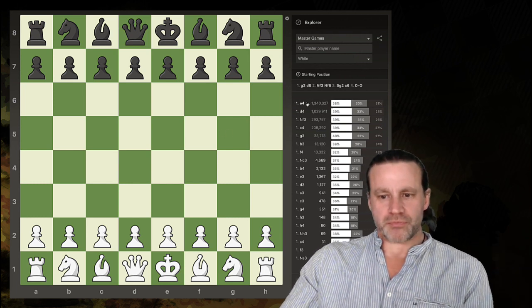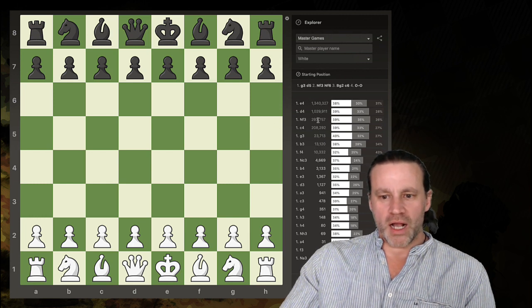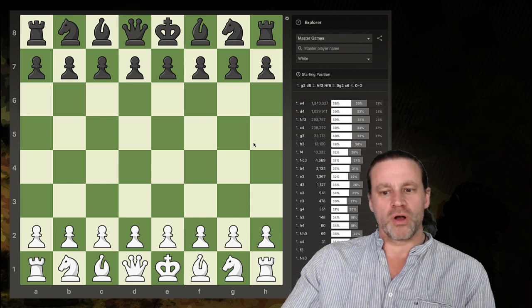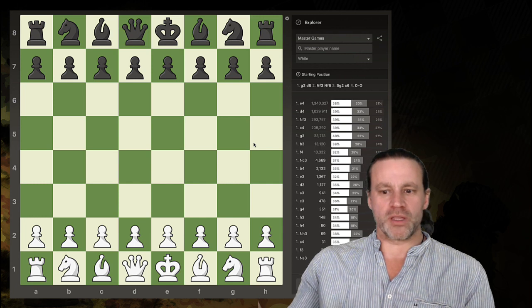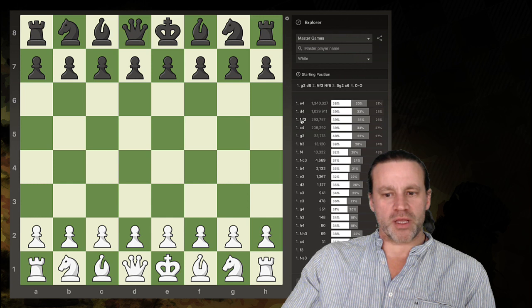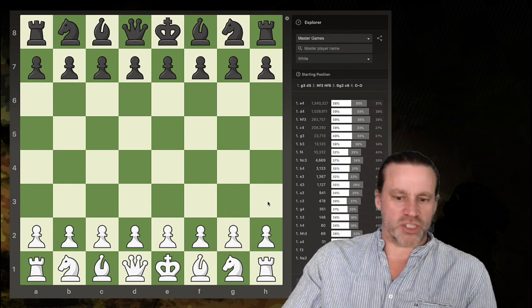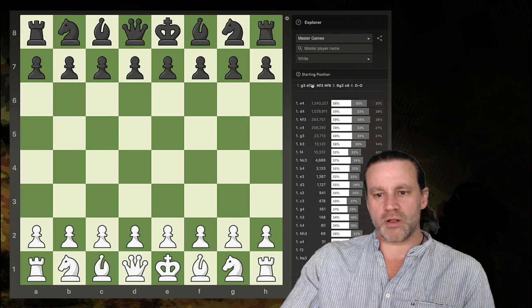Having said that, E4 with 1.3 million and D4 with over a million, and then Knight to F3 and C4 have half a million between them - so you've got two and a half million openings in the top four. C4 being the English and Knight to F3 being the Reti, but that's kind of interchangeable with G3 as well.